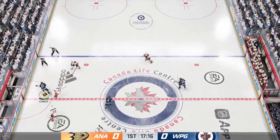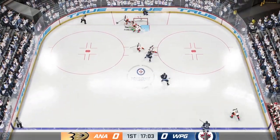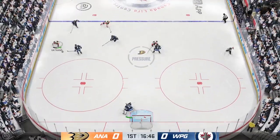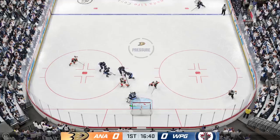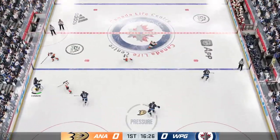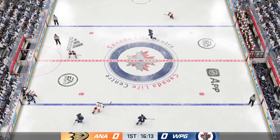The Jets will play it in their own end. Winnipeg's got him along the boards. That's a great hit-set play by Fowler, gaining momentum up along the side. Moose it quickly over to McTavish. The lane's clogged up, blocking that. Winnipeg's got it against the boards. Good fight for the puck along the boards.